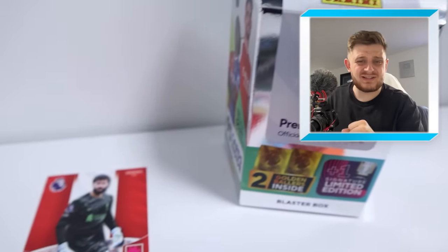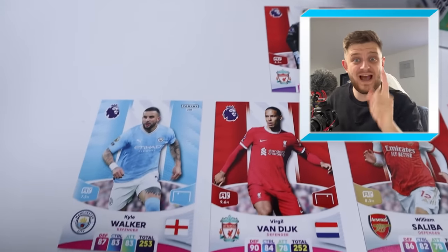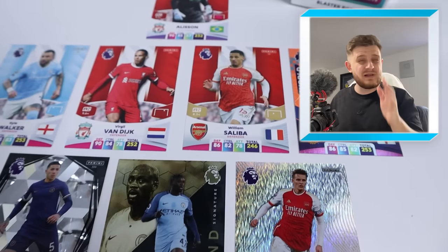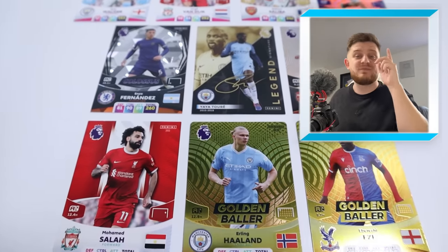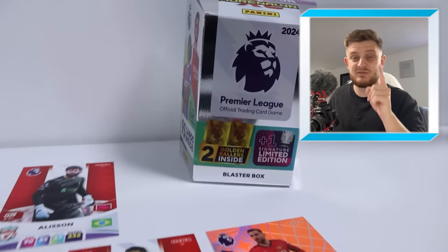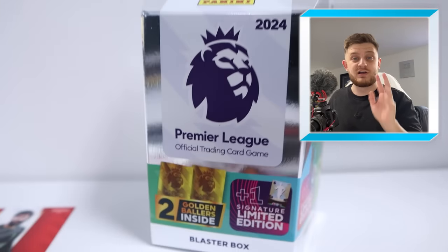Hello everybody and welcome back to the Gibby Dogey channel. In today's video it's another episode of SA's 11 — I believe it's episode 4 or 5 now. In this episode we are opening up the blaster box, which is very exciting, and it contains the guaranteed Declan Rice limited edition, a signature limited edition, and 2 golden baller cards.